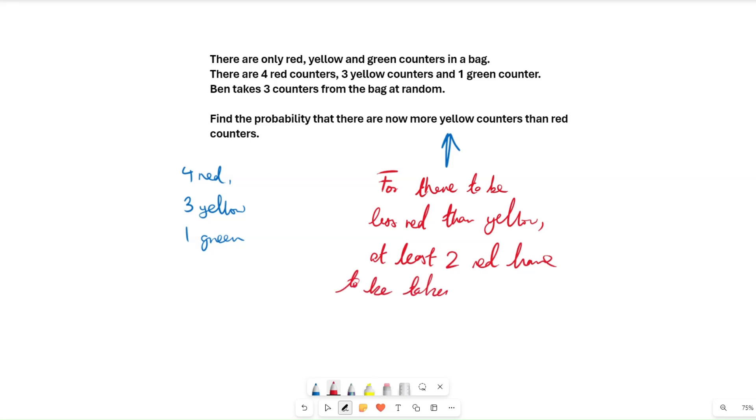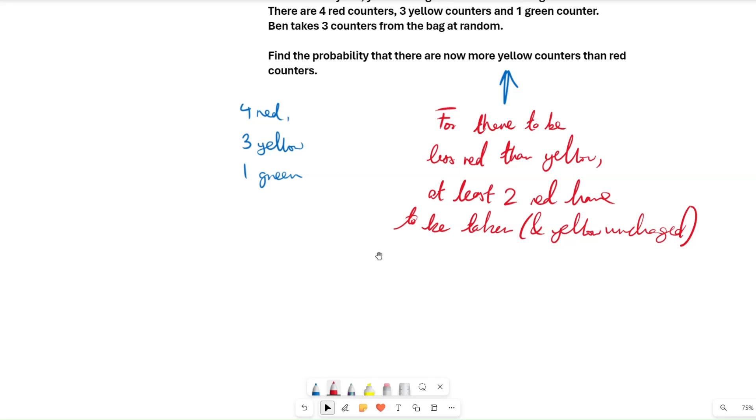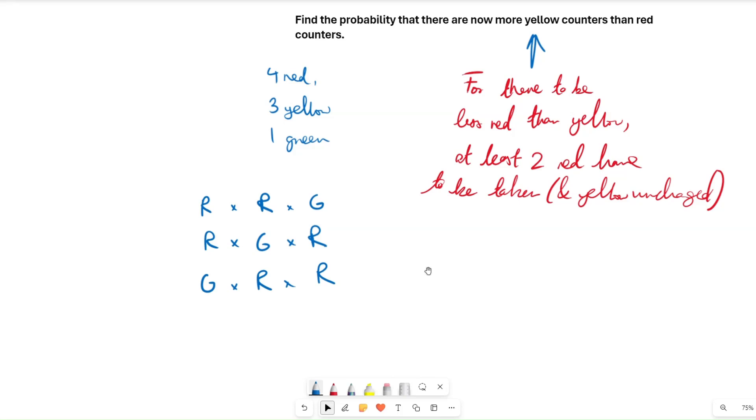Yellow has to be unchanged. We know we have to take at least two red counters, but where else can we take a counter? We can't take it from yellow because then red is not going to be less than yellow. So it has to be green. We have four possibilities: we can take red, red, green; or red, green, red; or green, red, red. And because it's at least two reds, we can also take red, red, red — more than two red counters.